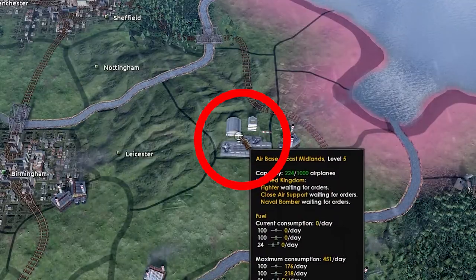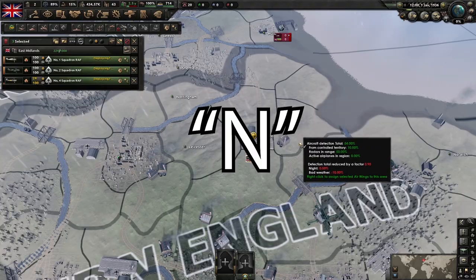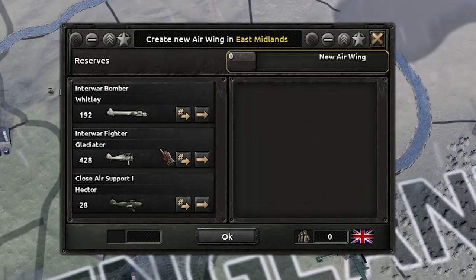So when doing air, you're going to want to find your little air bases — they look like this. Click on them, and then you're actually going to want to make air wings with the shortcut N, and from here you can actually assign them.